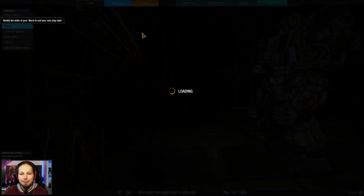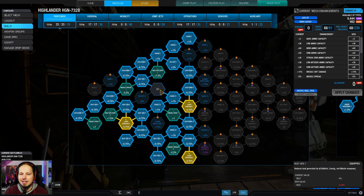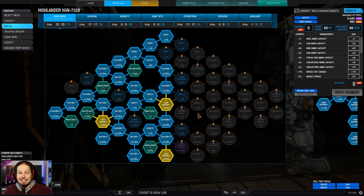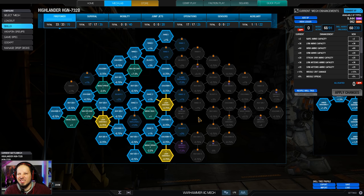We also have some skills here. Those skills are mainly built towards the missiles, and we have a little bit of laser duration. We basically made a cut in half on the firepower tree, going for the laser nodes. I don't think the ballistic nodes are necessary because the LBX spread is not that big.